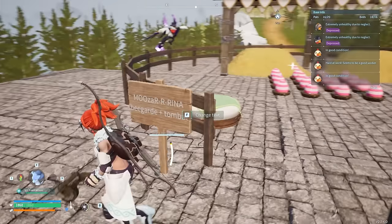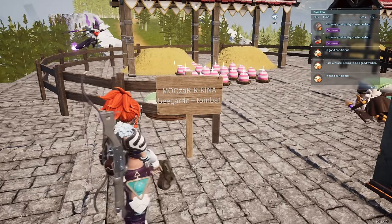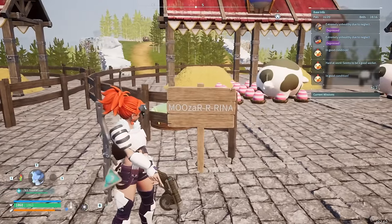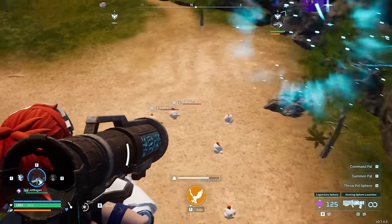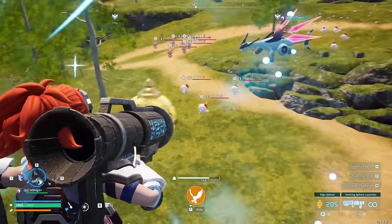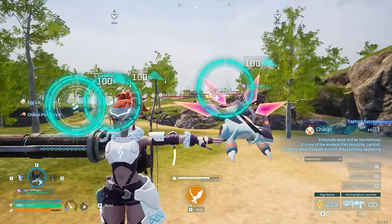We also have bee guard plus tombat equals a mazzarina. Once you're happy with the pals you've bred, go ahead and collect 116 more to condense them down and give them four stars, which will increase the amount of ingredients they can produce.